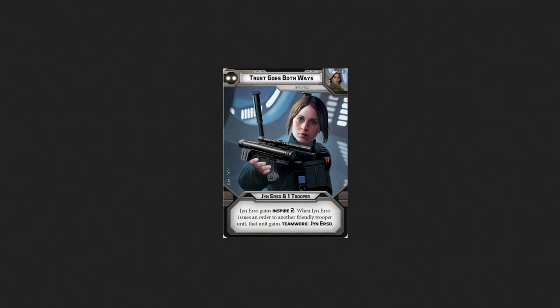Jyn Erso gains Inspire 2. When Jyn Erso issues an order to another friendly trooper unit, that unit gains Teamwork: Jyn Erso. That's not bad.